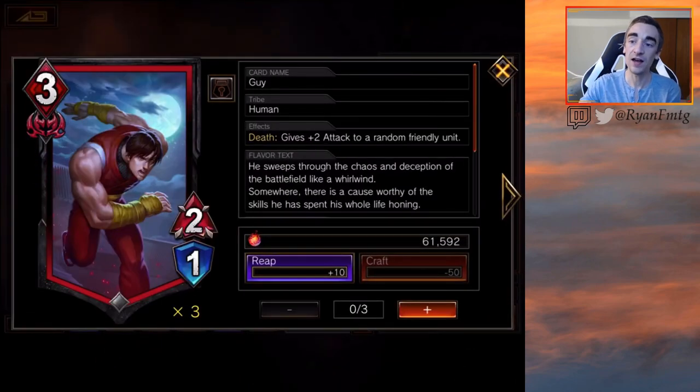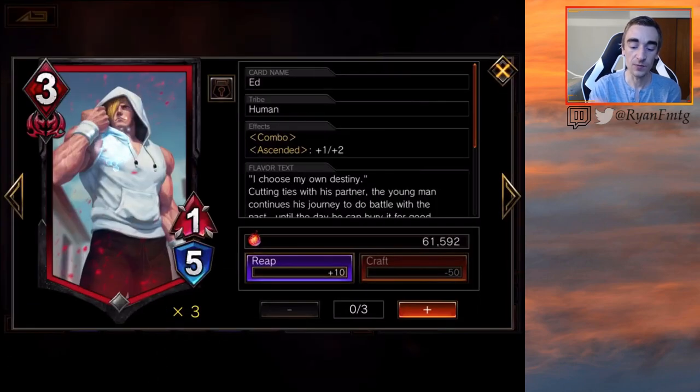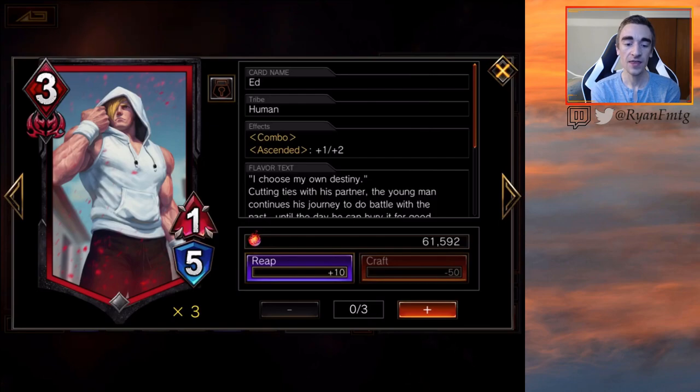So let's say you have Guy on the battlefield, and you want to play Ed and get the Ascended bonus of plus one, plus two. You have to play Ed over Guy, and Guy dies. Especially in red, some of these could be really good, because we play a lot of red creatures that have great enter-the-battlefield effects — BB Hood dealing damage, or lower ones like Slime dealing damage. So if you're playing these units to get the ETB of dealing damage, you can play an Ascend creature over it once it dealt the damage, and maybe once it took a couple hits. Then you play Ed or a different Ascend creature over it to sacrifice it and gain more value off of that already used card.